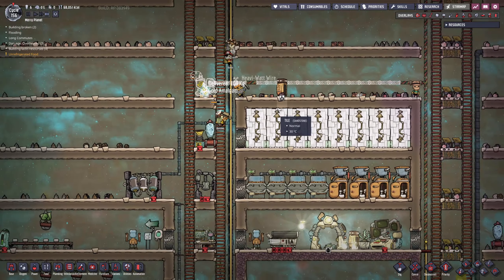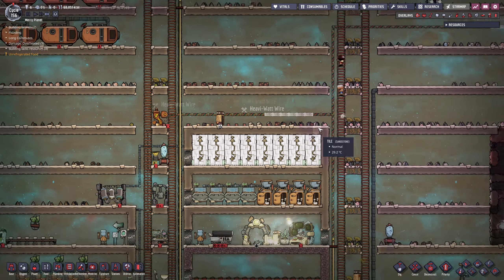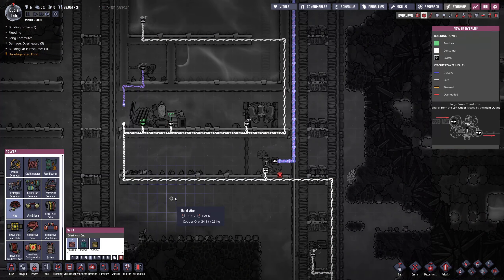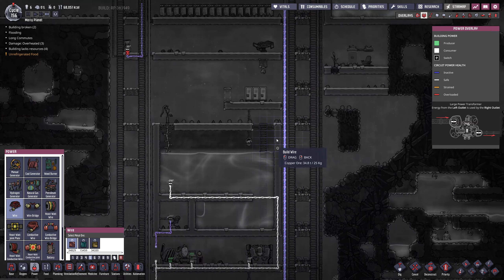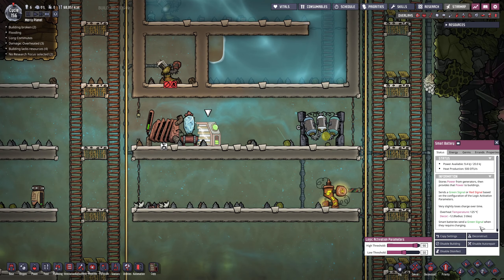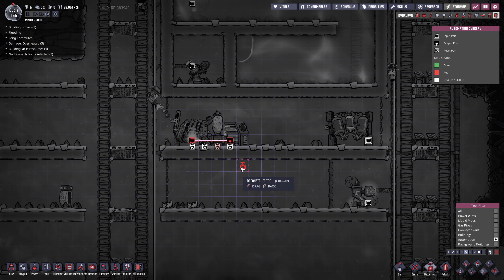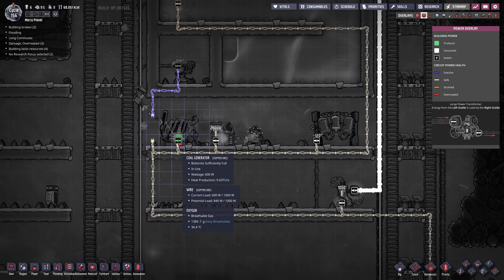We're not producing any oxygen right now, but hopefully that will get fixed once this is up and running. There's no power hooked up to this, it says — well, there is now. So deconstruct you, deconstruct you, deconstruct you. Get rid of the automation as well, the wiring. That's okay, we can delete you.